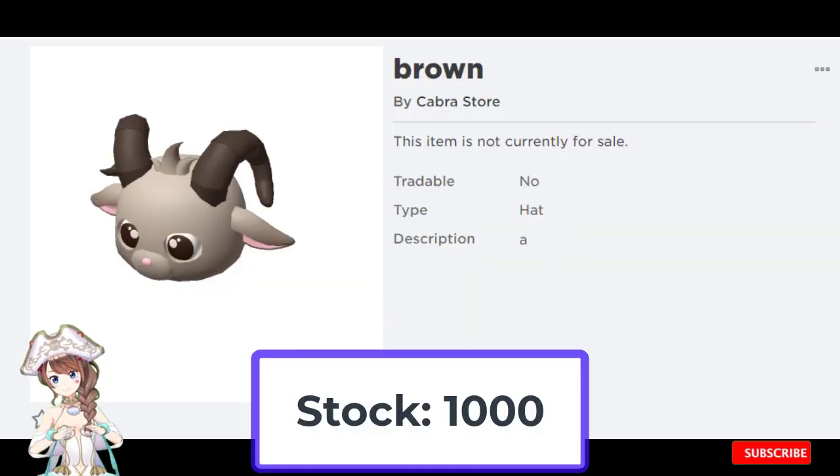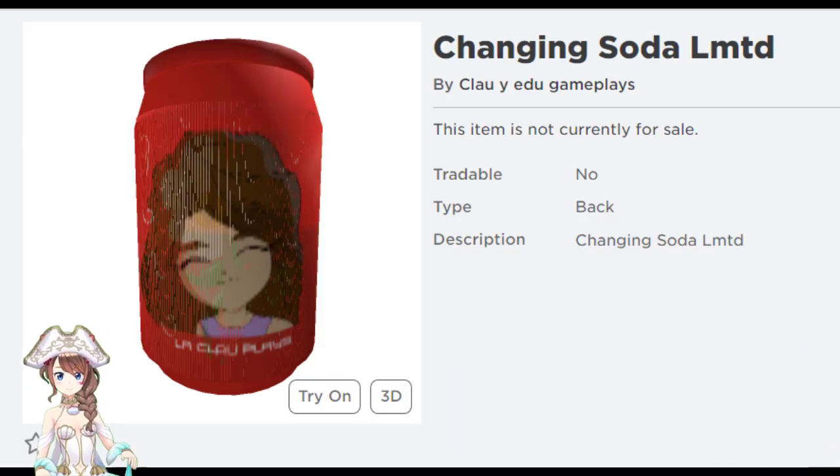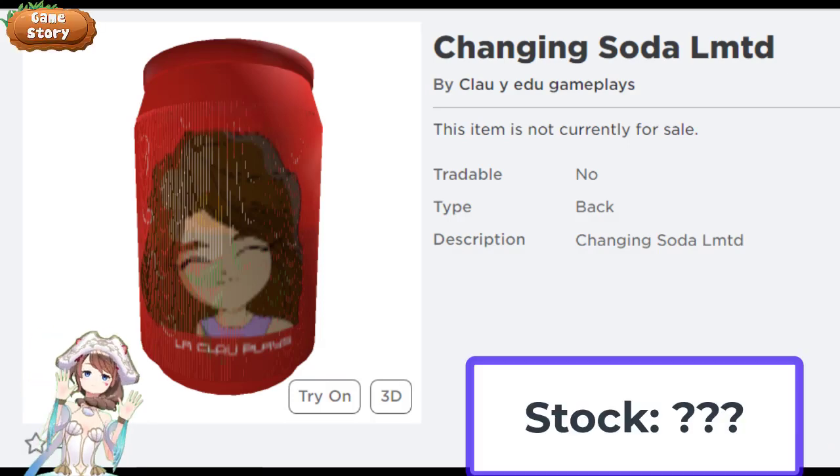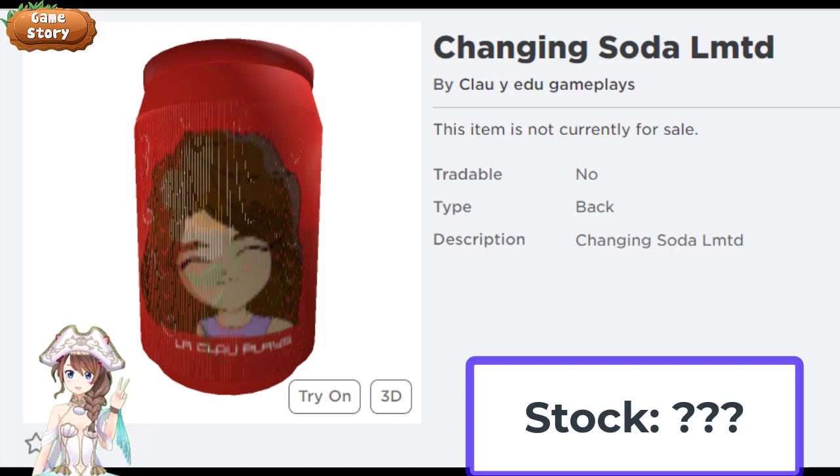Next, we will have this Ram Head tomorrow with a stock of 1000. Hope you guys like it! And this Changing Soda Suit will come out on Saturday — we don't know the stock number yet. Thanks for watching, and see you guys later. Have a wonderful day!